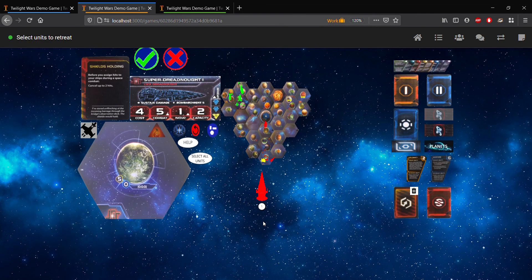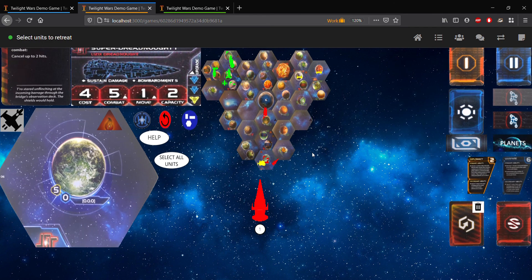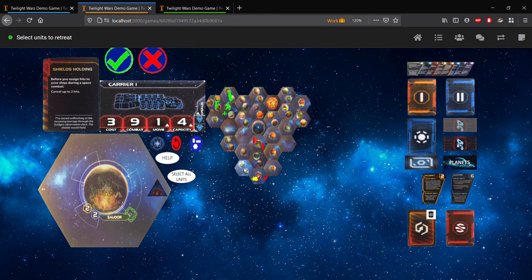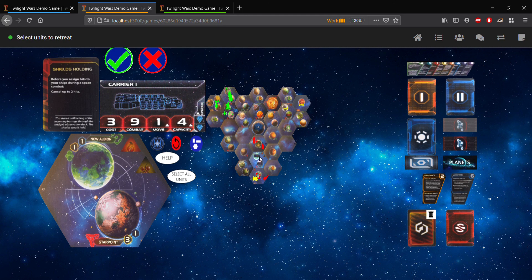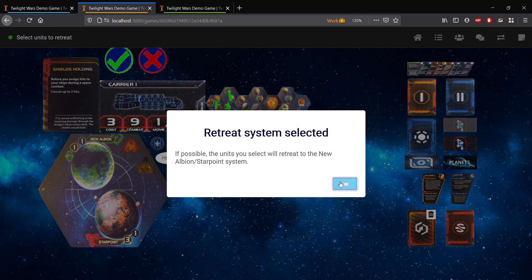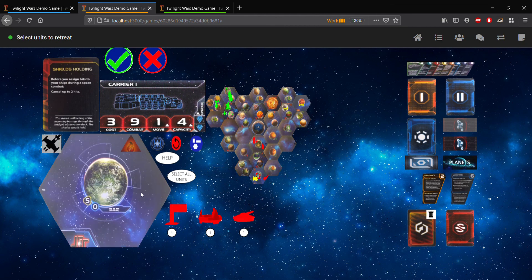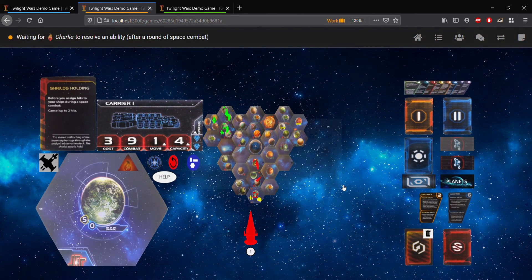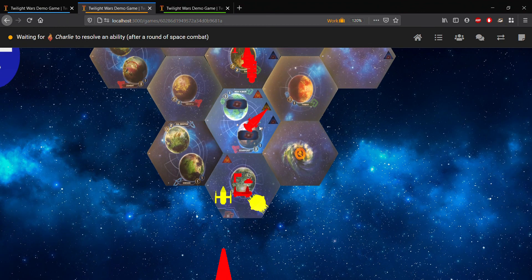And now, because we have survived the combat round, we have the ability now to retreat. To retreat, the first thing you're going to want to do is double-click the system you want to retreat to. You must select a valid system, otherwise the game will tell you when you confirm that you won't be able to retreat. So I'll double-click this New Albion star point system and queue that up for retreat. And then what we can do here is select all units, meaning take the dreadnought and all our infantry. But I want to leave the infantry to demonstrate ground combat, so I will just click the dreadnought and click confirm.